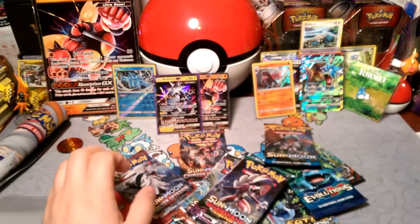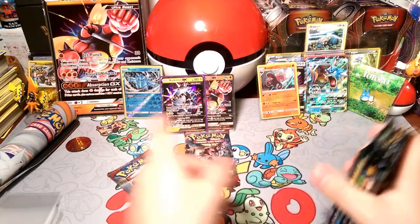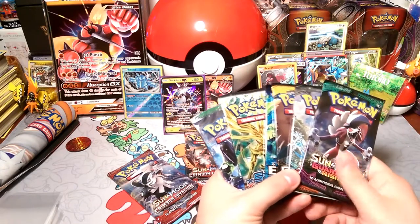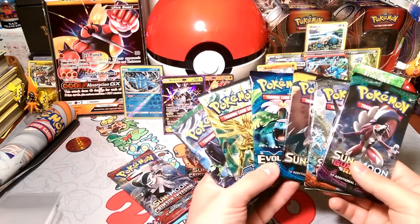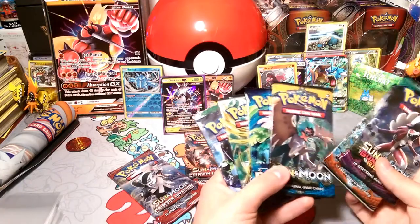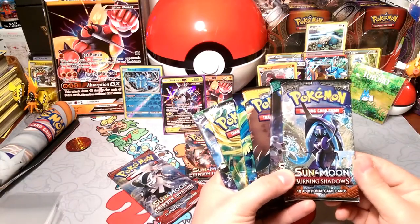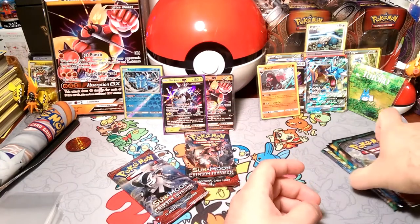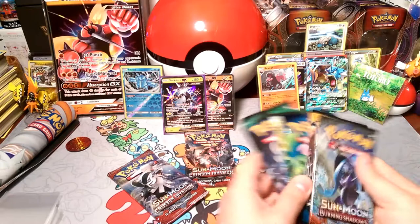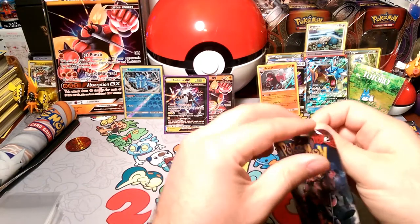I think we're actually going to open up the Crimson Invasion first because we want to see everything we got. Let's see what should we pick for our lucky pack pick — I like all these packs. I like Zygarde a lot, I love Xerneas Break, Mega Venusaur is amazing, Decidueye is awesome, Lycanroc is my favorite, and Tapu Fini has been really good to me. I'll start with Fini and Lycanroc — Fini's usually been better to me than Lycanroc but we'll see. We're going to open the Crimson Invasion first to get a head count of everything we pull.